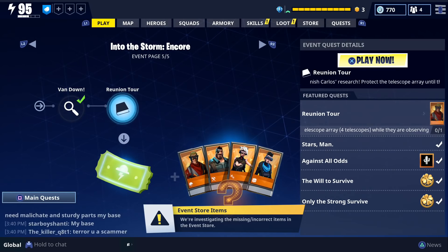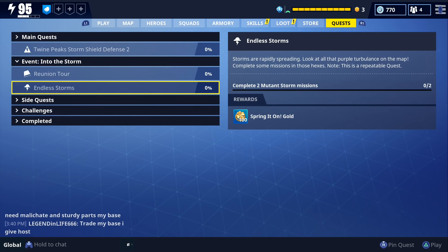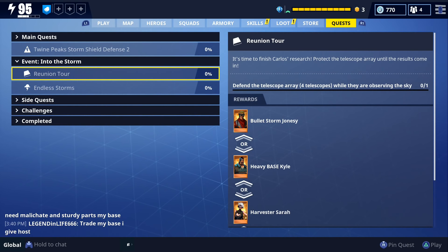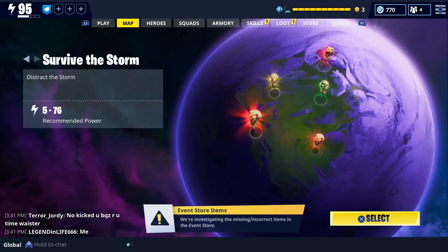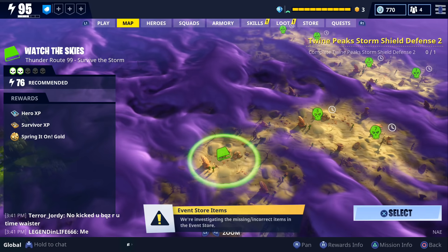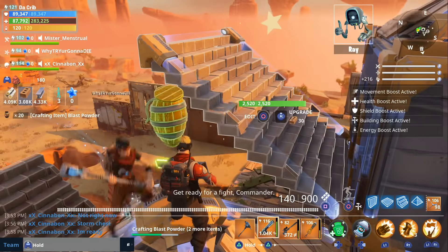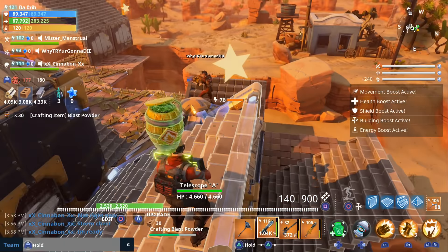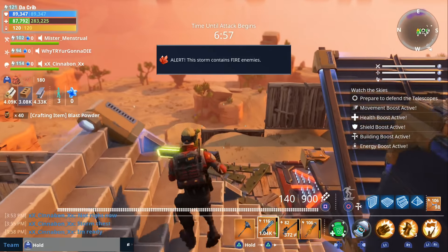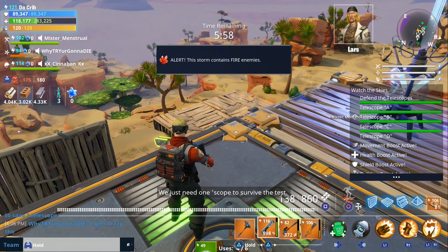The final quest is called Reunion Tour. For this one, you're going to have to defend the telescope array — four telescopes — while they are observing the sky. The reward is your choice between a legendary version of Bulletstorm Jonesy, Heavy Base Kyle, Tedshot Jess, or Harvester Sarah. To complete it, go to the survive the storm area and select the new Watch the Skies option. Once you place the four telescopes, there's a seven-minute timer to build around them, then you defend the telescopes for six minutes.